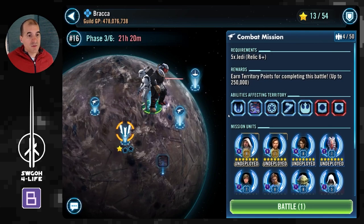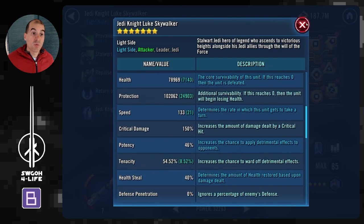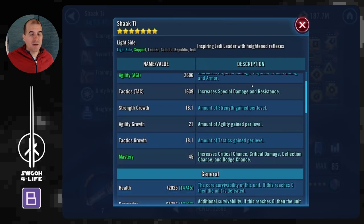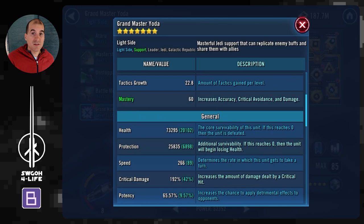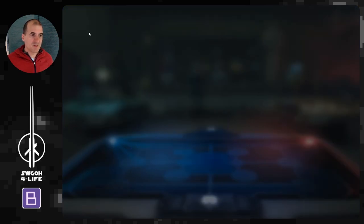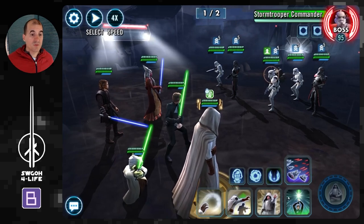Let's get into the gameplay. I'm starting with the Jedi mission first. I'm bringing in my Jedi Knight Luke lead. For these territory battles you always want to make him as slow as possible, so I put a slow mod set on him. Whenever he gets a turn he will equalize speed — setting all enemies to his speed — so everybody will be at around 133 speed on the enemy side, while all these other Jedi are fast and get lots of turns. Every eight or nine turns you get to use Heroes Arise, keeping the Jedi wheel going and feeding turn meter to Luke.